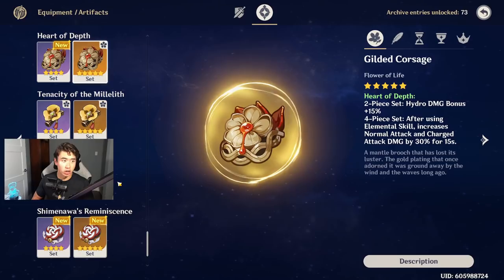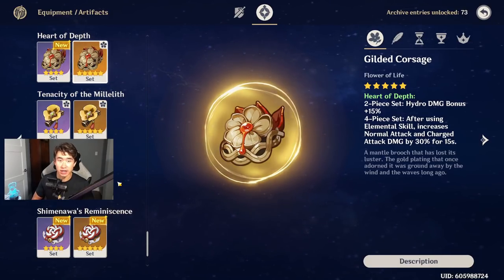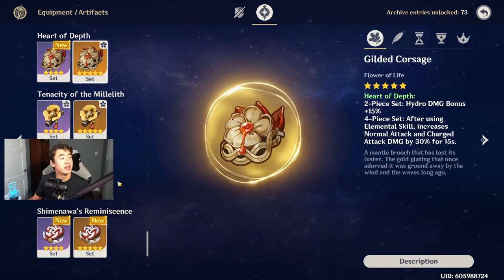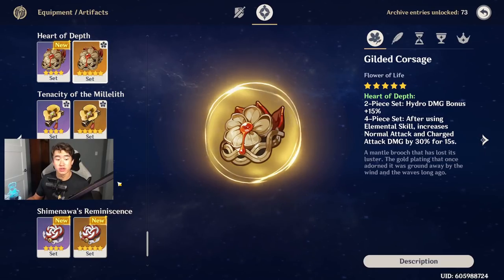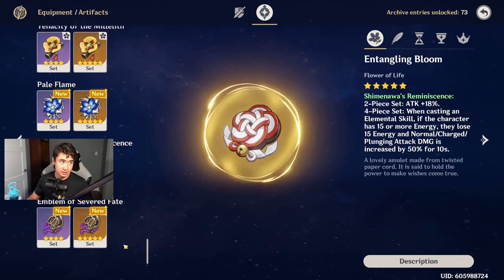The former best-in-slot — and possibly still best-in-slot — is Heart of Depth. The two-piece gives 15% hydro damage bonus, which is great since Childe only does hydro damage. The four-piece is literally tailor-made for him: after using his elemental skill and entering melee stance, both normal and charged attack damage increase by 30% for 15 seconds. While farming, you can pair two-piece Heart of Depth with two-piece Gladiator, two-piece Shimanawa's, or Noblesse Oblige for elemental burst damage.